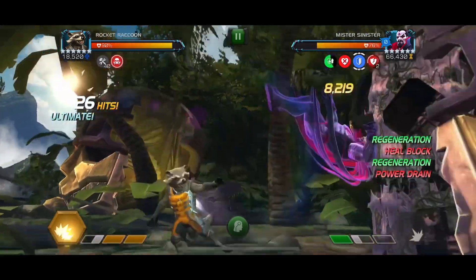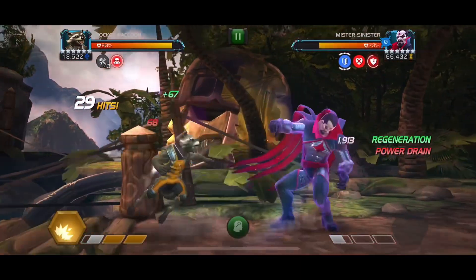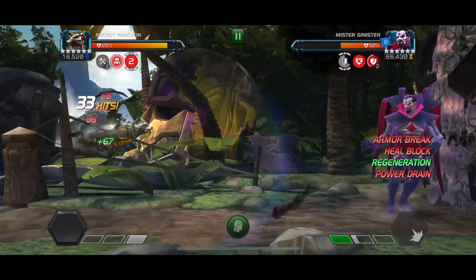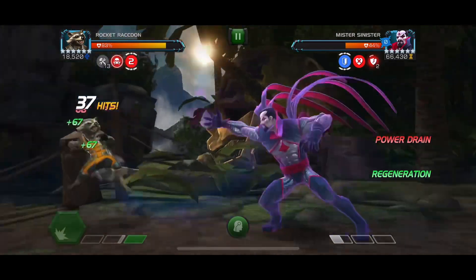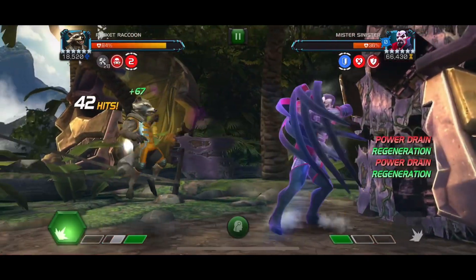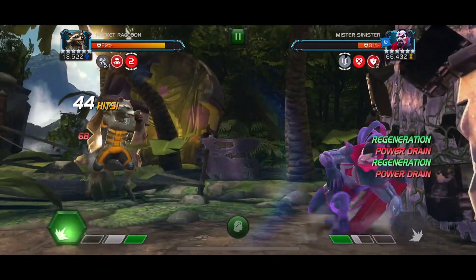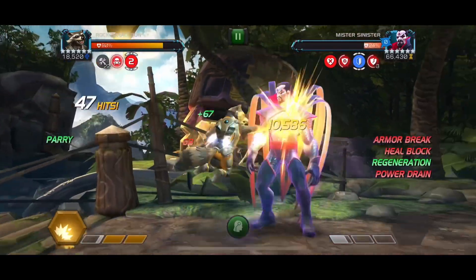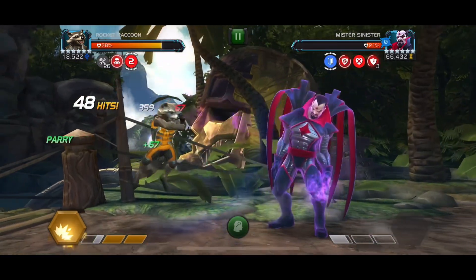Last but not least, I just want to show you this fight because I feel like it is the pinnacle of what Rocket Raccoon does — it shows everything he does in one single fight. We have the armor break on, so now he's heal blocked. He won't regen from our critical hits because we crit a ton. Rocket Raccoon is made to crit a ton — he has escalating crit rate with every single hit of the combo meter, so he'll crit pretty much all the time. Now he's heal blocked, and every time he tries to regen, he'll just get power drain, so we can absolutely control this Mr. Sinister. Then we go for one big SP2.